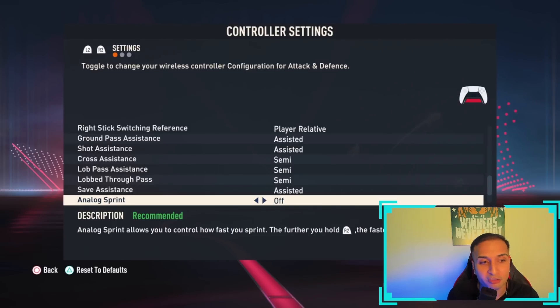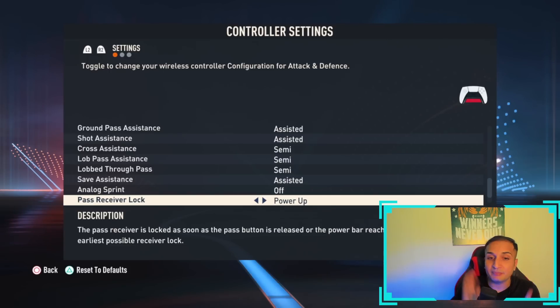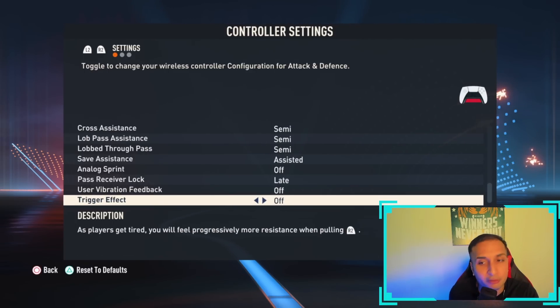Save assistance doesn't really matter. Analog sprint should be off. For pass receiver lock, there are new features — animation start locks the receiver as soon as the pass button is released or the power bar reaches full power (the earliest possible lock). I don't recommend it unless you have immense delay in gameplay. Late is always your best bet. User vibration feedback should be off, and trigger effect should also be off.